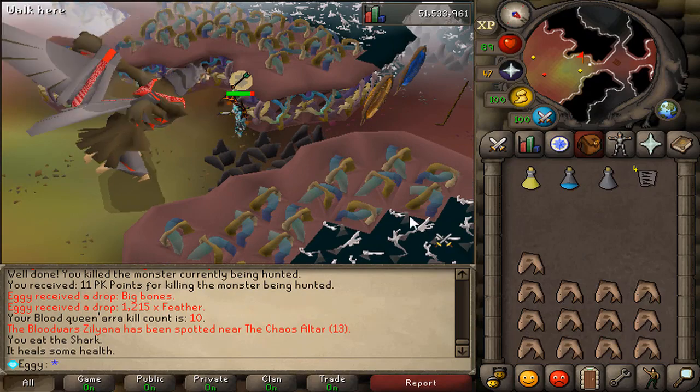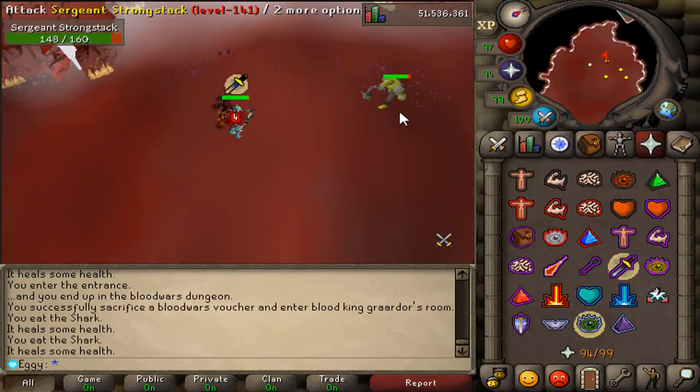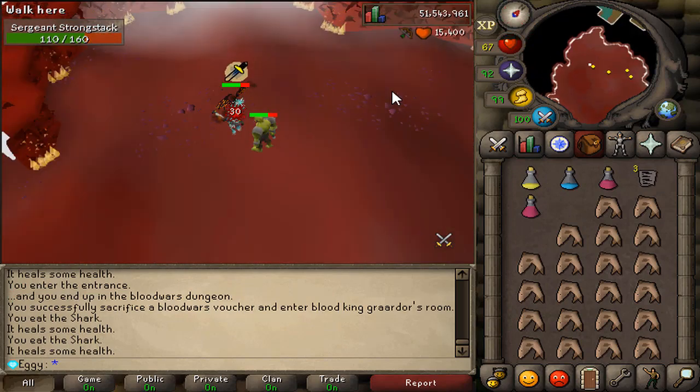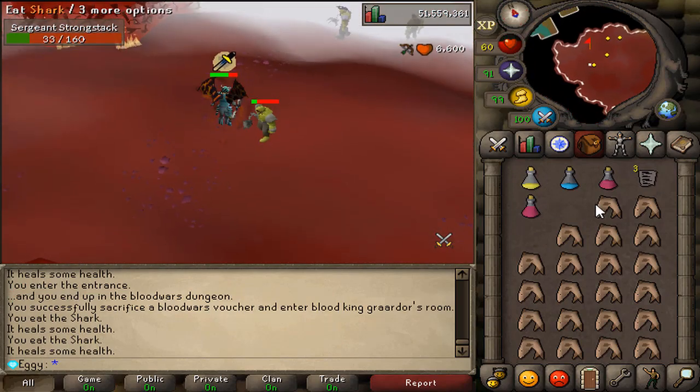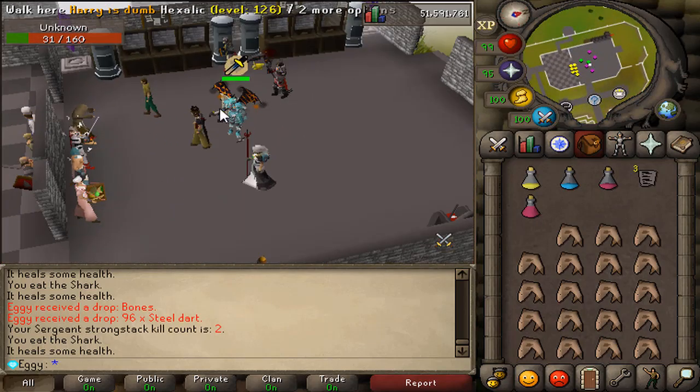Moving on, we're going to go check out the Blood Grador, climbing back down the hole and using another Blood Wars voucher. The minions don't aggro you. If you would like a challenge, you can aggro the minions, but there's no real point. Honestly, in the gear that I'm in, everything in the Blood Wars dungeon is really AFK.